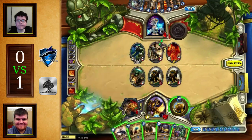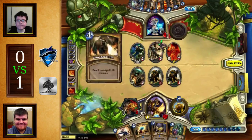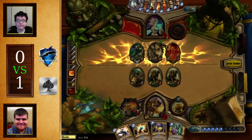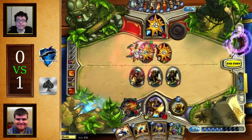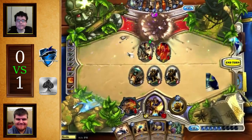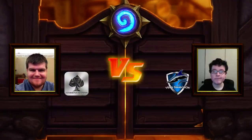Straight up Consecrate — Avenging Wrath is a bit risky, so you go for the Consecrate here. And that is game number 2. I'm pretty sure Consecrate doesn't trigger a Mad Scientist as well, so it's just gonna straight go through it. Zimwana picks up game number 2 in very fast games — just over 15 minutes into the series, and Zimwana has already gone 2-0 as we head into game number 3.